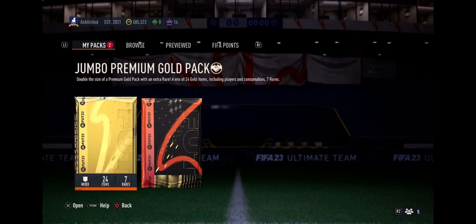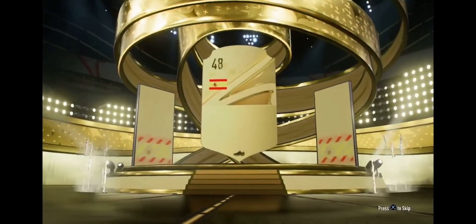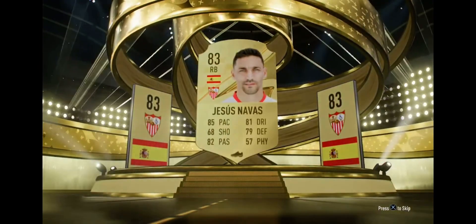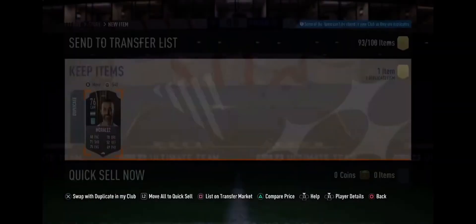We'll open these two packs real quick. I can't remember exactly what I got - you guys will know by the badge. Opening up the prime electrum players pack first - that is lights up right back. Jesus Navas. No worries, it's just a little display of what you can get if you want to put a couple games into squad battles.